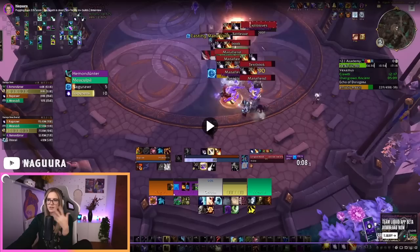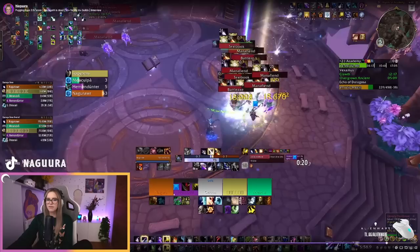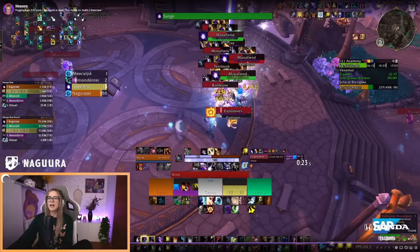Now we've pulled the other mobs. I'm applying Moonfires to the other mobs, then applying Sunfire to all of them. Now that I have my dots on all of it, I'm entering Eclipse, entering Pulsar, using my Mushrooms, and starting to cast triple-stack Umbral Embrace Starfires, which are going to do a lot of damage. I'm not casting Stellar Flares here because I feel like there are just a lot of mobs and they're about to die quickly. There are about eight mobs, so technically Stellar Flare could work, but they're dying fast and it didn't seem worth it — though I did cast one on the Mana Fiend which was the highest HP target.